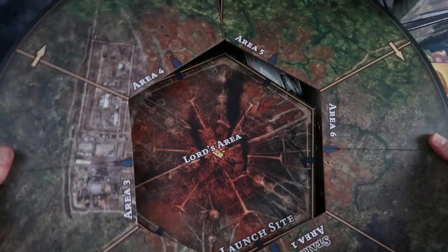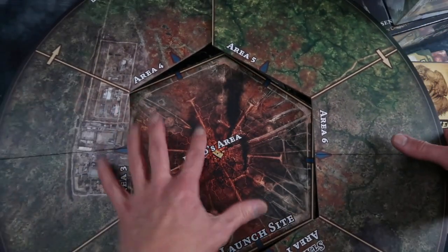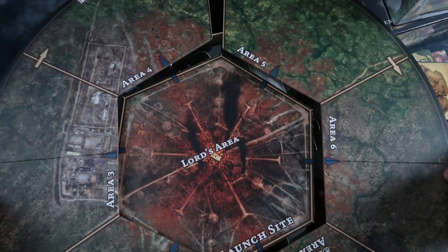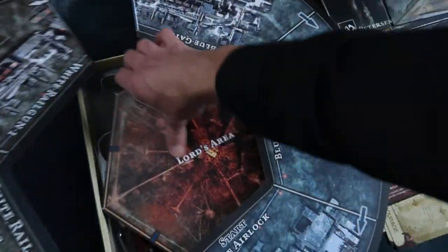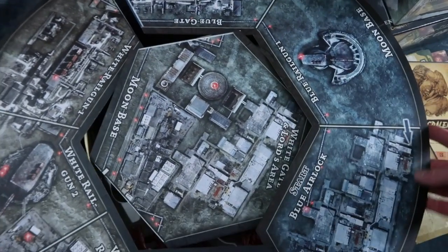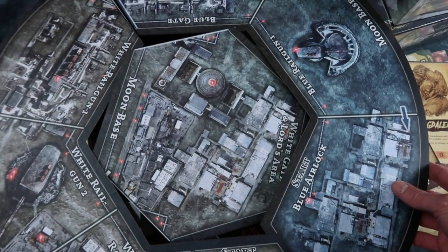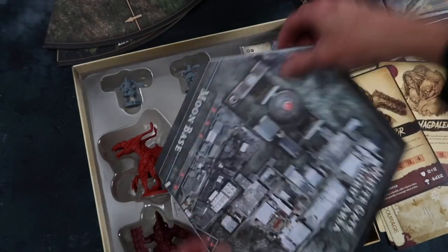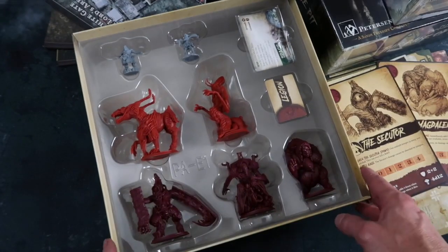If you put that in there, that is a big map, my friends. Really impressive stuff. And if you turn it over and then turn over this middle piece, we have moon base. It's like Space 1999 Moon Base Alpha — only with demons. Wonderful. Really high-quality stuff.